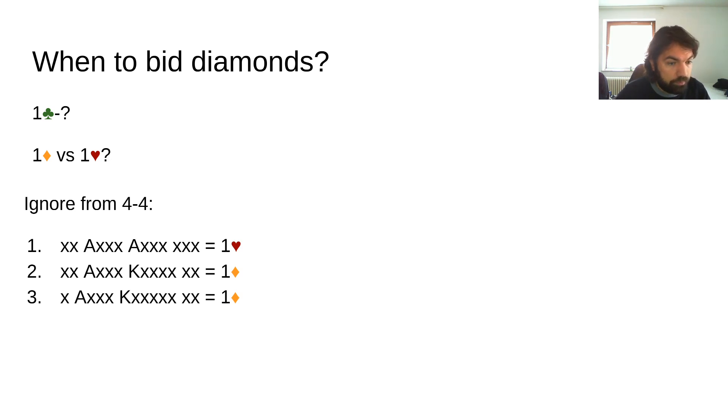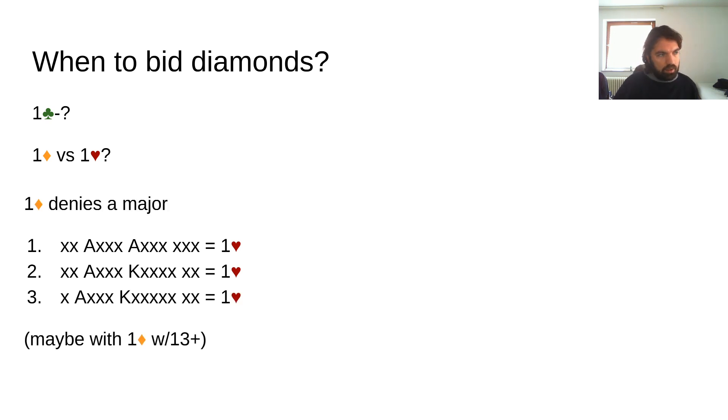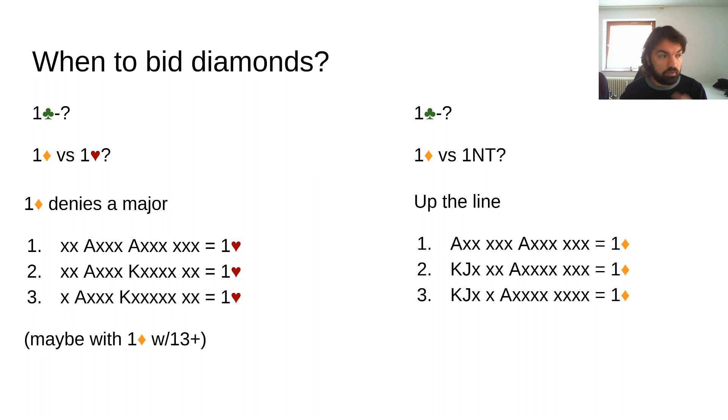First, ignore diamonds from four-four. Then if you have five-four, that's nice, but if the opponents bid spades it's still annoying. Imagine your partner just raises to two hearts — you want to get out there but you've hidden your diamonds. So maybe hide it from five-four as well. And then finally, even from six-four or seven-four you can hide it, so basically one diamond would deny a major — unless you have maybe thirteen plus, but even then some people hide it.